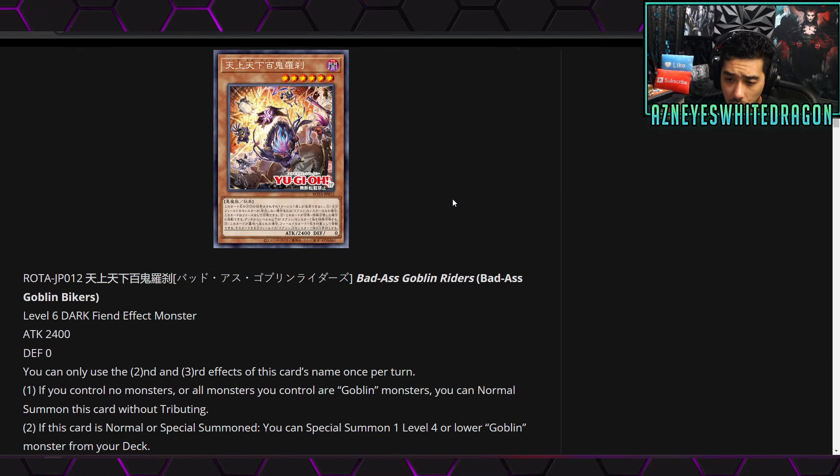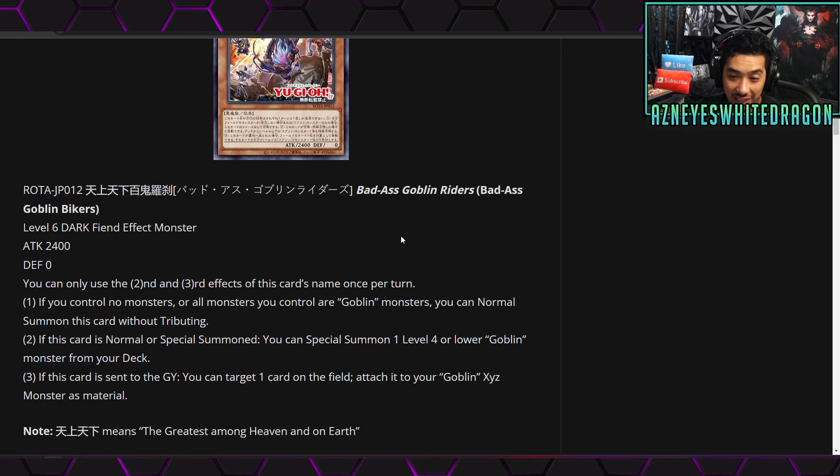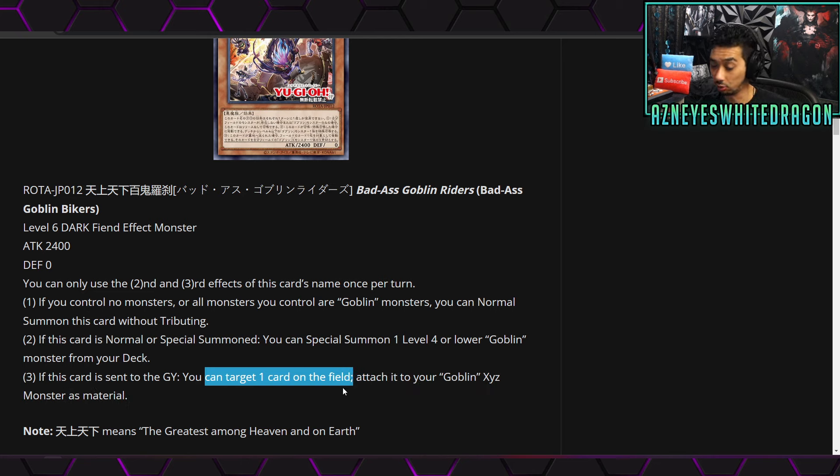Next up we got some other newer cards. This is in ROTA. They're definitely gonna be changing names — Badass Goblin Bikers, that's the actual name of the card. It is a Level 6 Dark Fiend Effect monster with 2400 attack and zero defense. The first effect: if you control no monsters or all monsters you control are Goblin monsters, you can normal summon this card without tributing. The second effect: if this card is normal or special summoned, you get to special summon one Level 4 or lower Goblin monster from your deck — that's a pretty good effect. The third effect: if this card is sent to the graveyard, you get to target one card on the field and attach it to your Goblin Xyz monster as material. Really solid effect since you can target whatever you want — your opponent's cards or your own stuff to maybe trigger bonus effects.